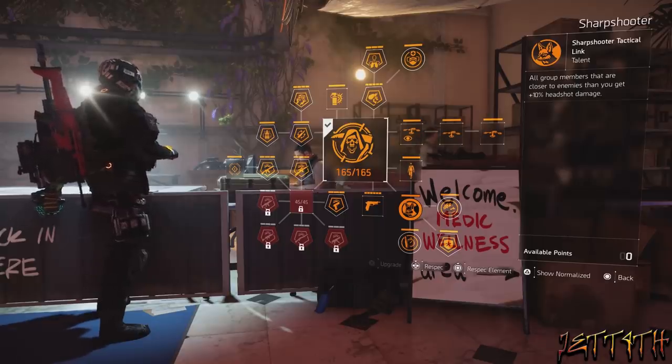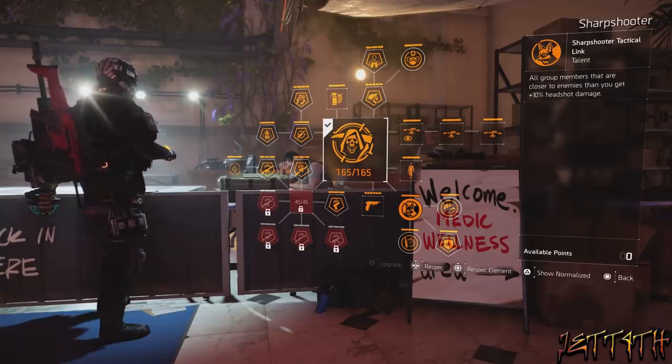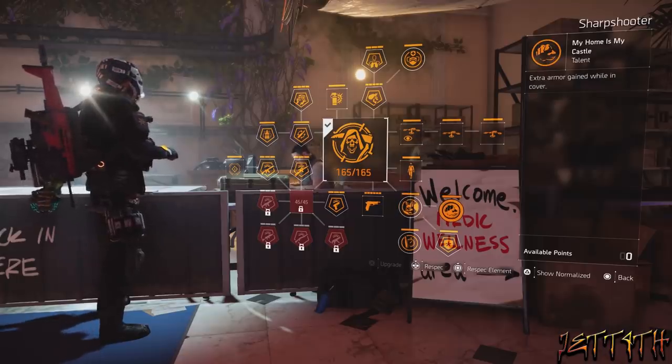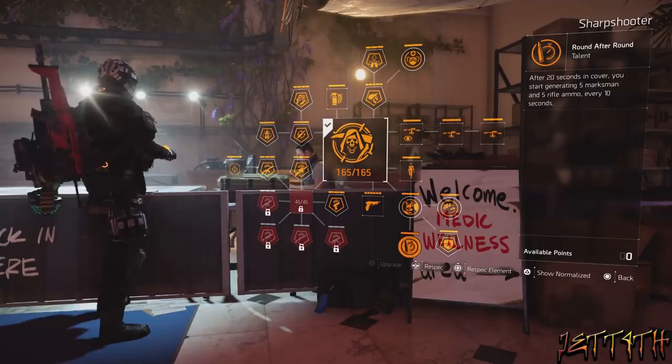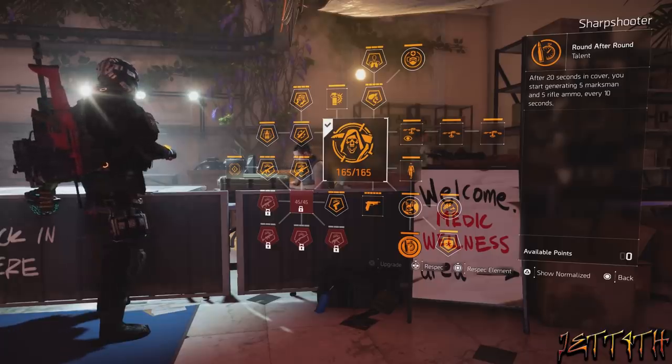Sharpshooter Tactical Link: all group members that are closer to enemies than you get 10% headshot damage — and generally everybody is going to be closer than you are. My Home Is My Castle gives extra armor while in cover. And finally, Round After Round: after 20 seconds in cover, you start generating 5 marksman and 5 rifle ammo every 10 seconds.